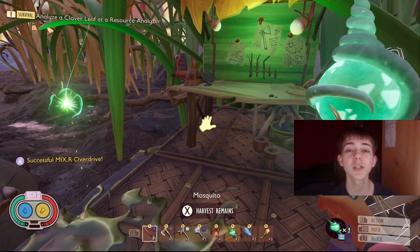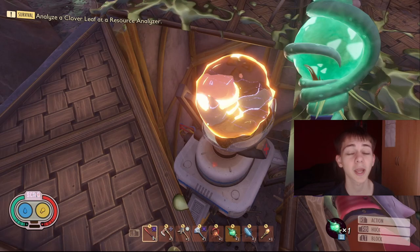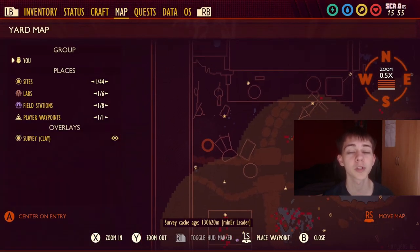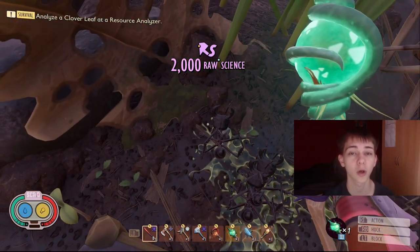The fifth mixer I did is the one in the upper yard, near the barbecue spill. This one has black ants and mosquitoes. It's not too difficult, but I do recommend you build around it to stop the mosquitoes from hitting the mixer, otherwise they'll just fly over your head and you'll lose a lot of health on your mixer.